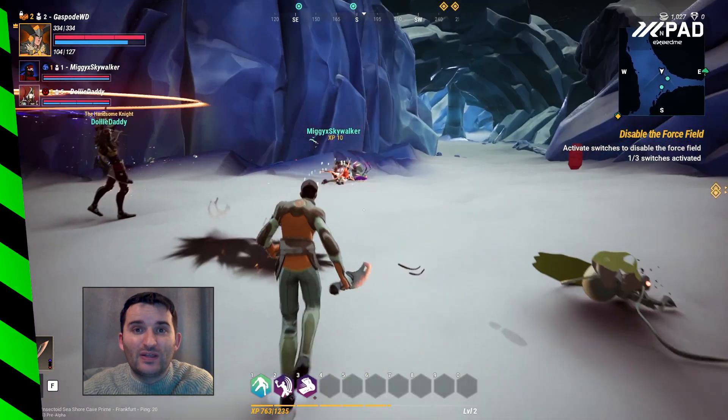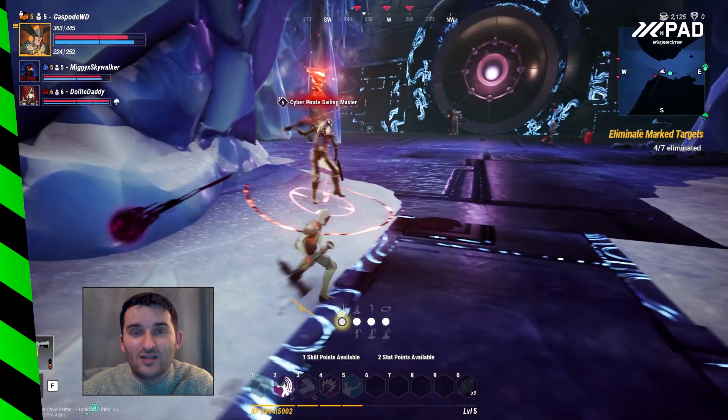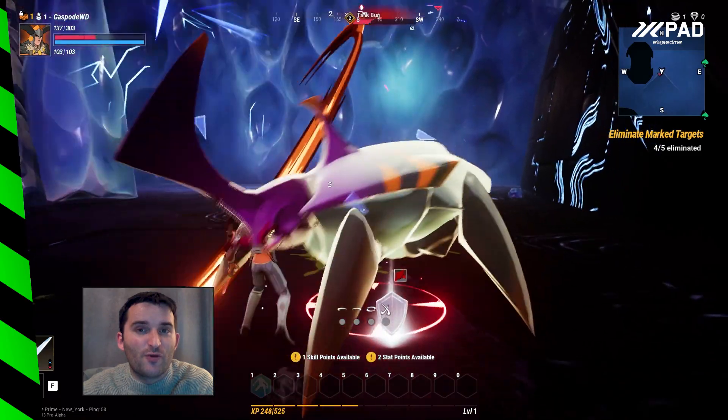Whilst you're in the dungeon you have to complete various tasks. This could be defusing a bomb or killing a certain amount of enemies. Once you've completed these tasks you unlock the final boss room for a big battle.